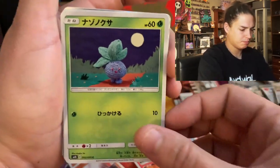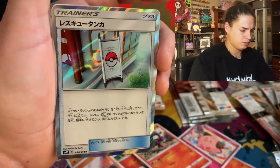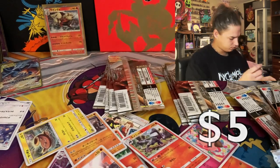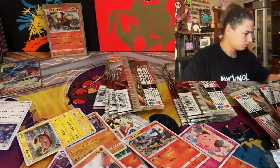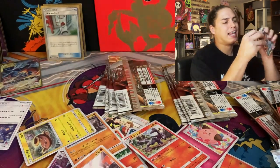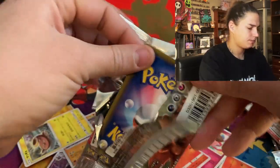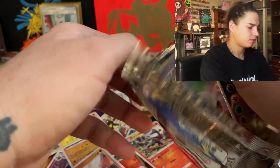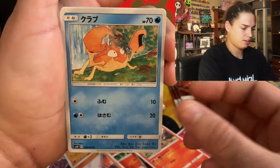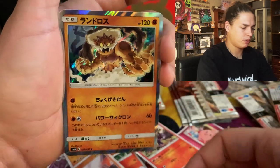We got something — oddish, cubone — what's that? Old rescue stretcher. Let's do it — crabby, jigglypuff, thundurus.